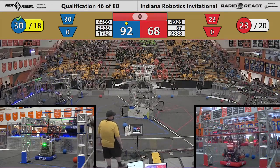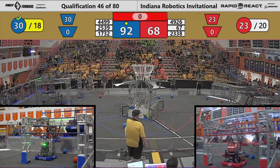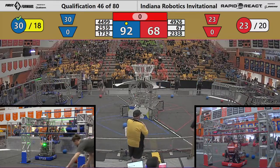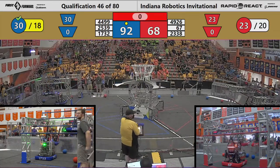Inside the Red Hangar — two robots on the traversal rung, a third one trying to get up on the mid-level rung, unable to connect. We'll finish up with each alliance having two robots on the traversal rung.